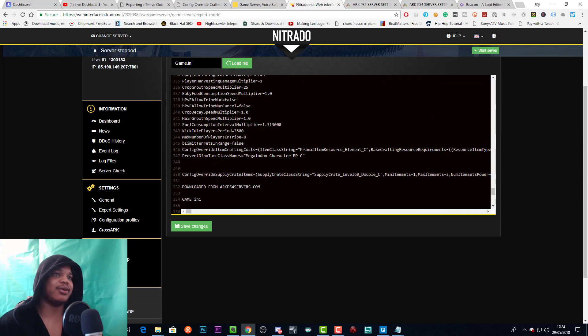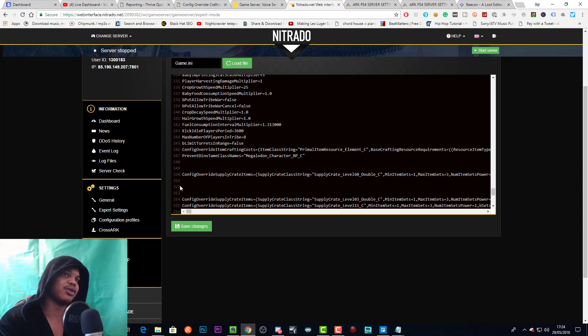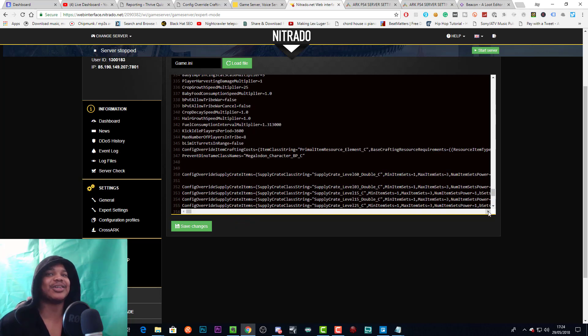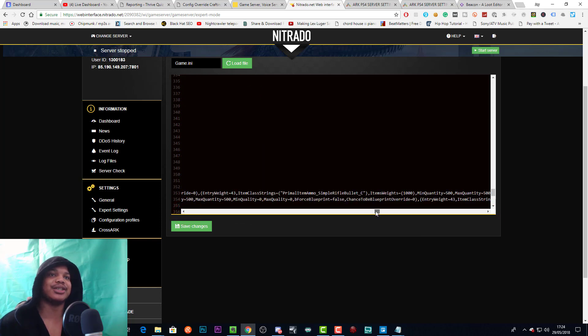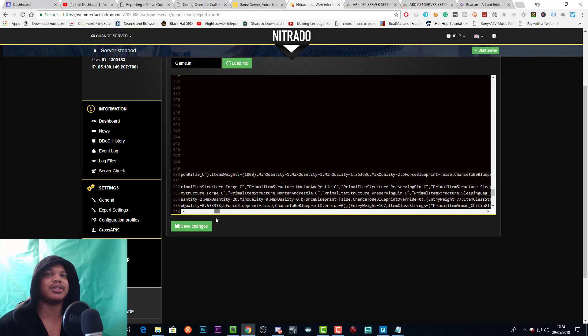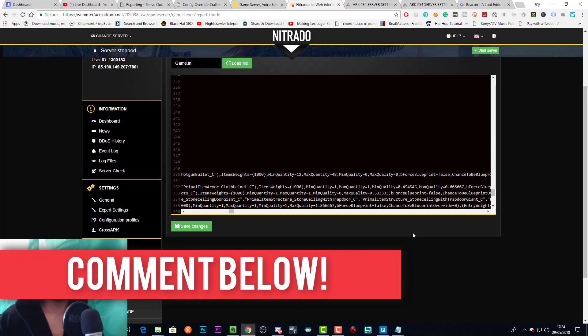We paste it in and as you can see it is on different lines for each specific loot crate — that's how that works. Then we just delete the old game INI and download a fresh one from arcps4servers.com, and bob's your uncle — we've got our loot crate in there without having to do the whole long process. If you want it sped up, you can just download a pre-made loot drop code from the site.